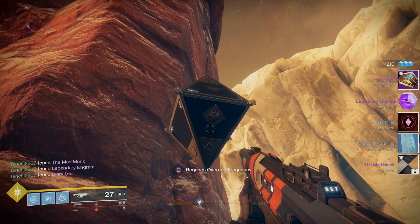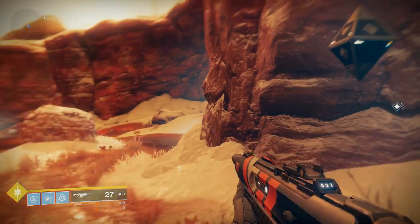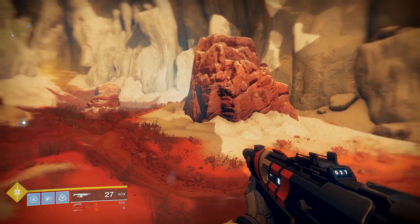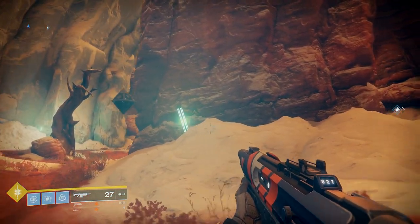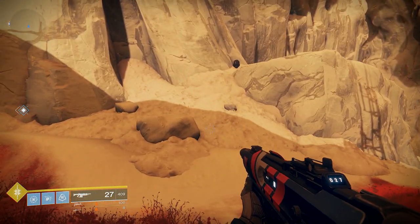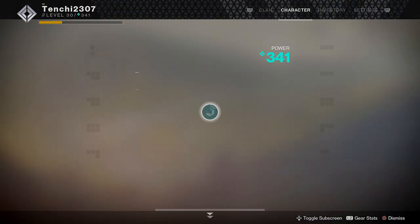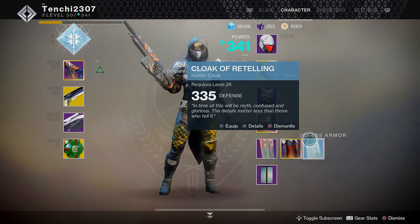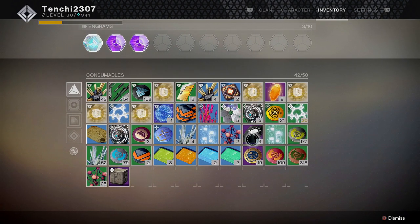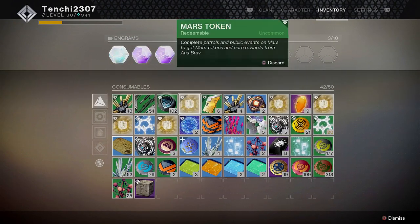That music going off means you're being guided to a sleeper node. In most cases, if you come across a sleeper node and it says 'incorrect,' that means it's not the right one. I noticed that when you have the override frequency in your inventory, the music goes off automatically when you're near a sleeper node — which is helpful since they're scattered in tight little corners throughout the map and can be difficult to find.